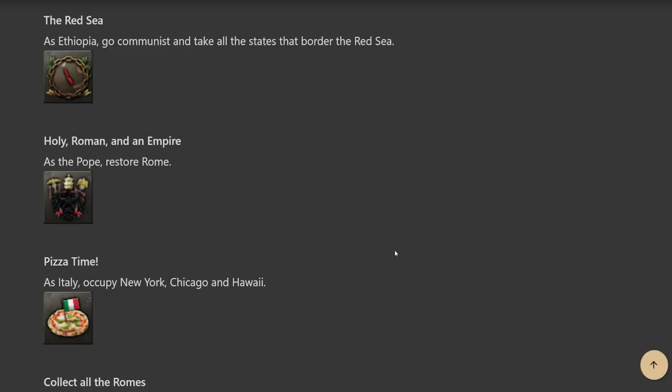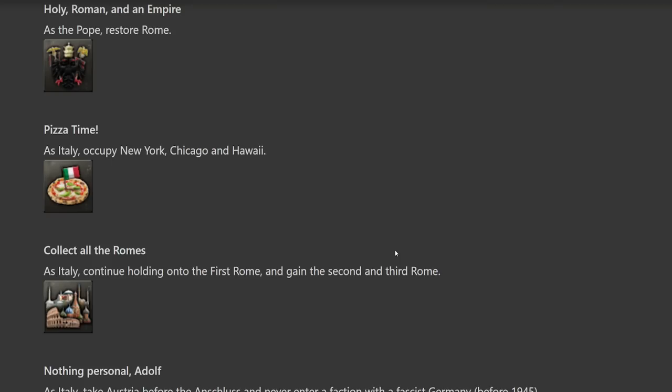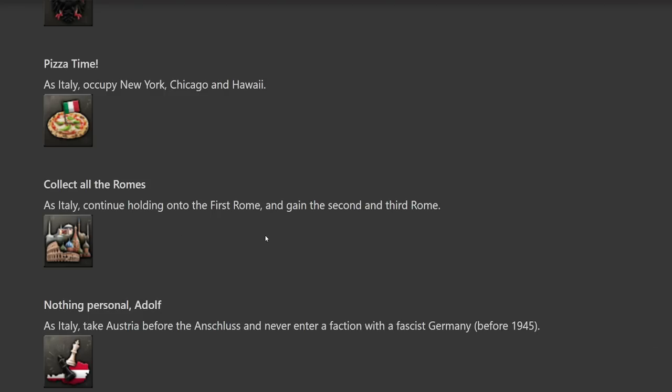'Holy Roman and an Empire' — as the Pope, restore Rome. I know what my first achievement run is going to be — I absolutely want that one. 'Pizza Time' — as Italy, occupy New York, Chicago, and Hawaii. We'll have to fight the USA, which is always a nightmare, but I guess it gives you a reason to keep playing past 1942. 'Collect All the Roms' — as Italy, keep holding Rome and gain the second and third Rome — Istanbul and Moscow. That's relatively easy; combine that with a Roman Empire run.